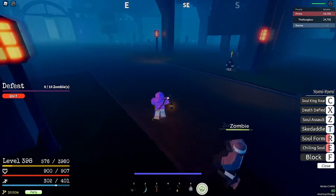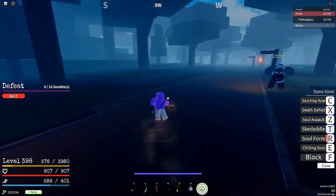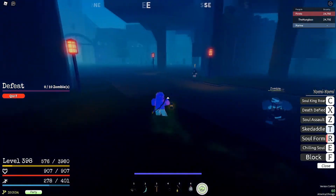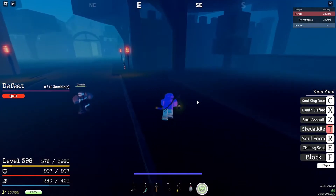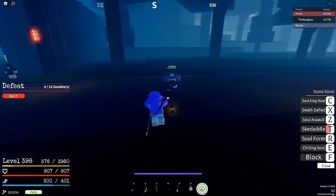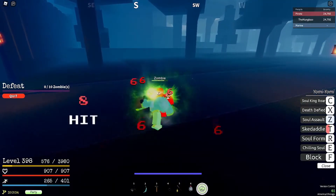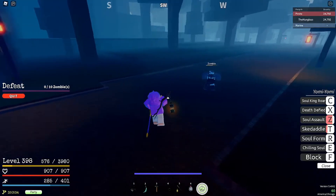After that we have Skedaddle — pretty funny move. If you're trying to run away from someone you can just skedaddle out of there. It does drain your stamina as you hold it though. After Skedaddle we have Soul Assault — I assume it's something you hold and it's a little short quick combo.